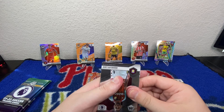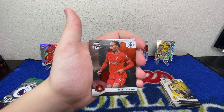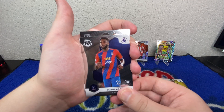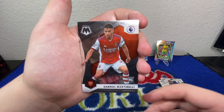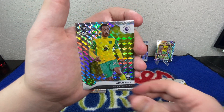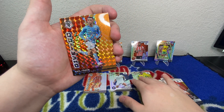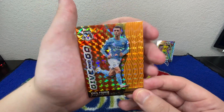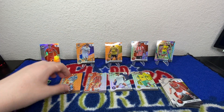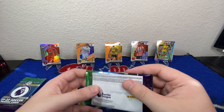After these two blasters we've got three more packs — let's see if we can pull an auto or something. We've got Douglas Luiz, Virgil van Dijk — arguably the best defender in the world — a rookie Odsonne Edouard, another rookie Gabriel Martinelli, and another rookie parallel Adam Idah. Then right on the back of it — a Phil Foden orange fluorescent for Man City! That's a cool card right there. Nice! We've pulled quite a few of those orange fluorescents.